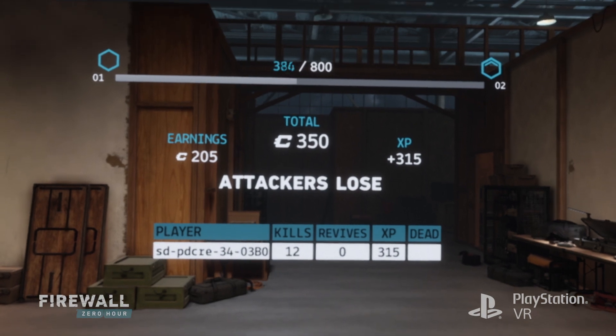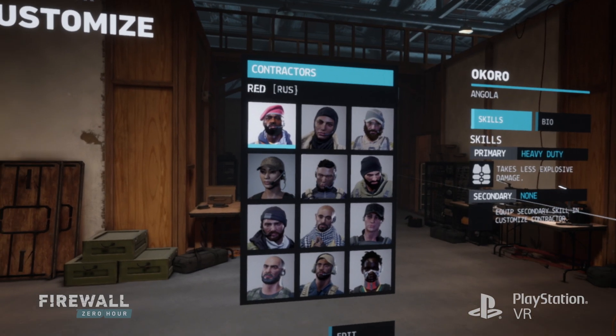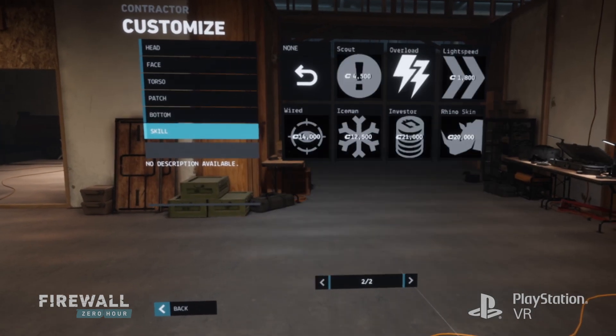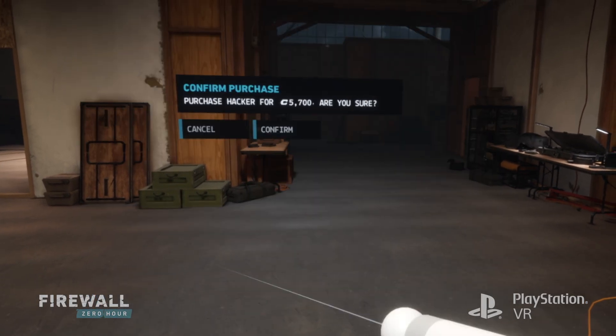Our progression system is from level 1 to 50. Each level you'll unlock something new and exciting to customize your loadout with, whether it's a contractor, a weapon, attachments for the weapon, or skills. In Firewall Zero Hour, you unlock items by earning XP, and you purchase items by using our in-game currency, Crypto.